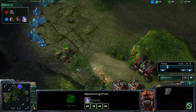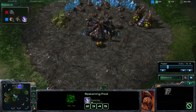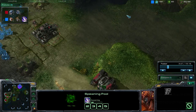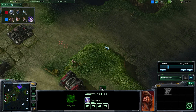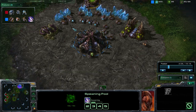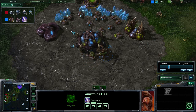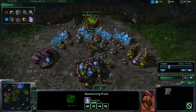Getting that Zergling speed early has its advantages. For one, it allows you to put some sort of containment on your opponent. It's a very threatening force for any player to deal with. They always have to worry about you running straight up into their base if they decide to move out. It puts them in a position where they kind of feel defensive and have to stay in their base, because Speedlings are so fast and they can take out workers so very quickly.